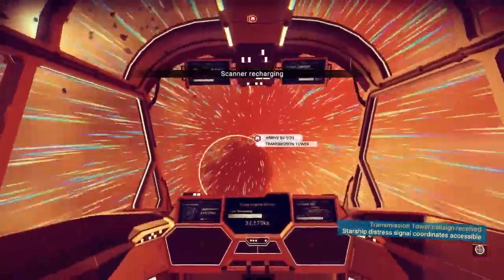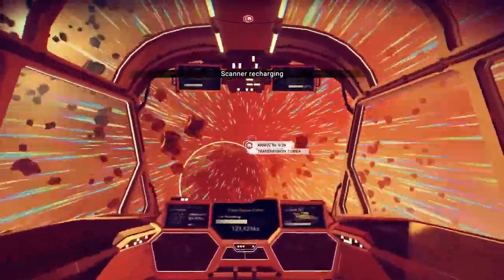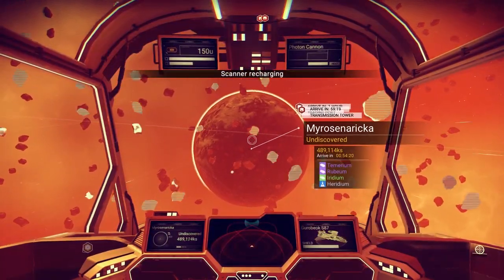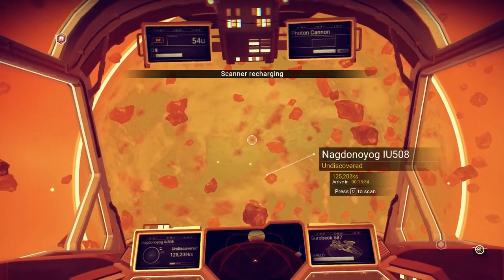I like transmission towers for a couple of reasons. We'll stop by the trading post and the transmission tower. Let's stop for a second — let's see if any of these have rare resources hanging out on them. Temerium, rubium. At this point I kind of don't need a lot of them.